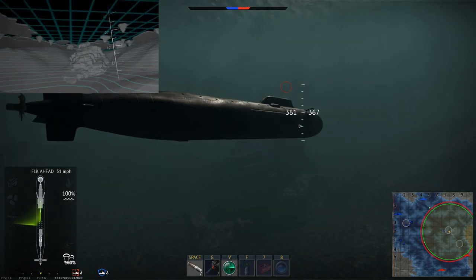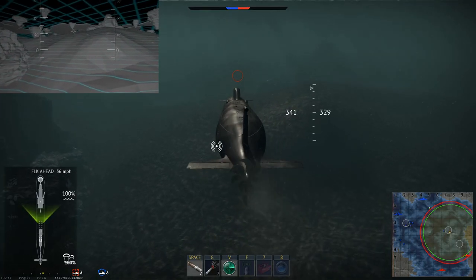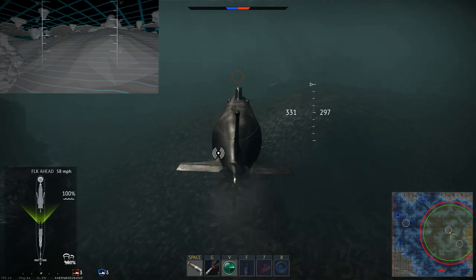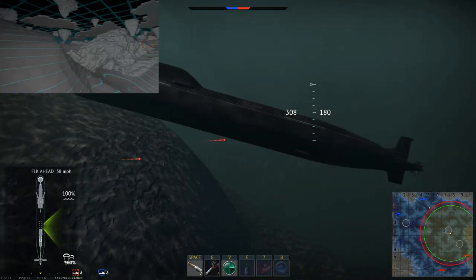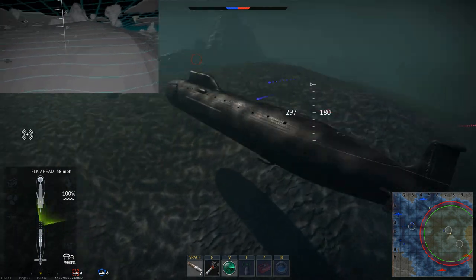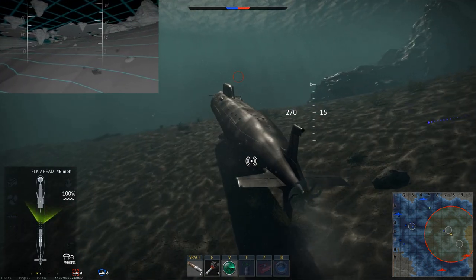I'm just going to try and get to close distance. As you can see in the top left of the screen, there is a sort of sonar map. If you press V, that does go to a different type of sonar, but you don't really need to use that as the map in the bottom right corner does actually show you where they are most of the time.